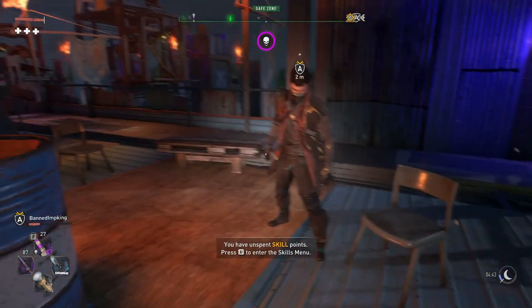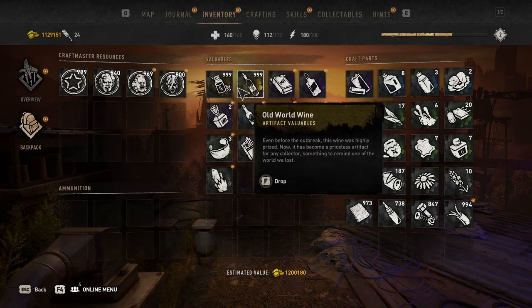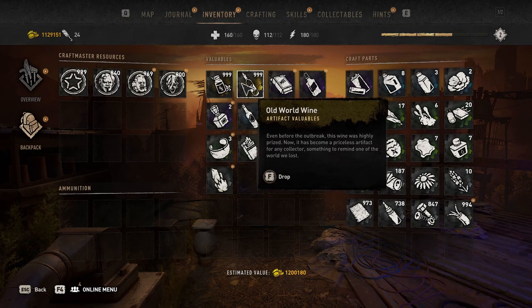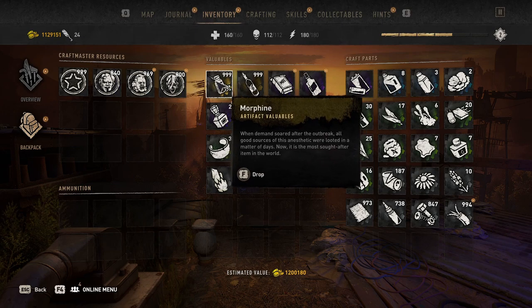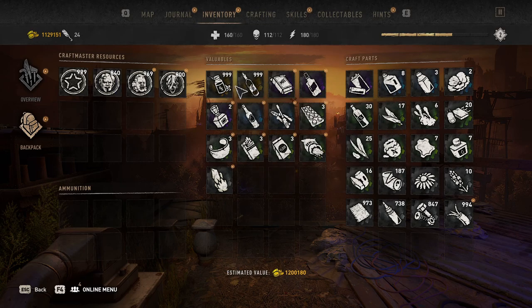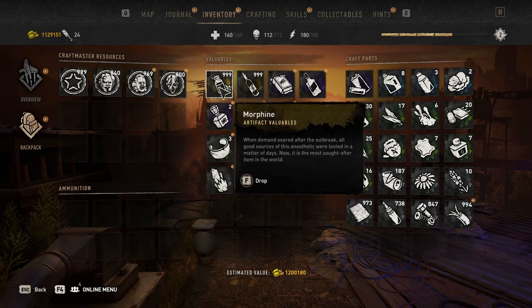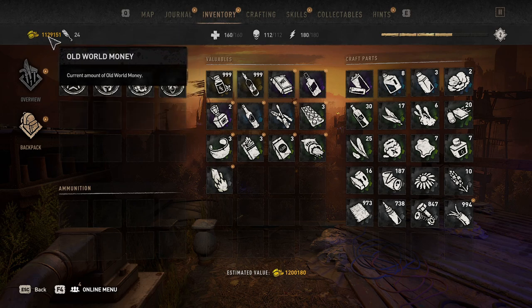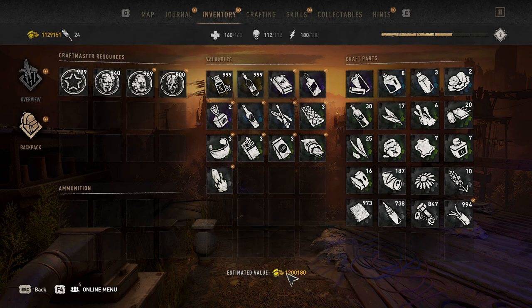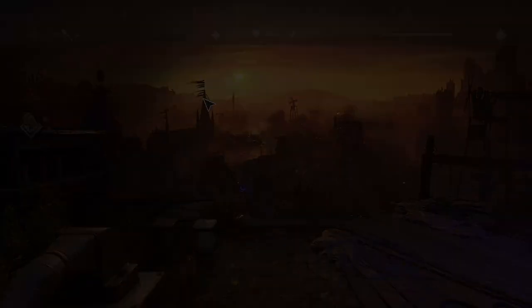I've got my mate here and we're going to be working together on this one. As you can see, if you look at my inventory, I already have 99 Old World Wine and 999 Morphine, which are pretty much two of the most expensive items in the game — both worth about 600 coins. Selling these two in a batch of 2,000, for example, will get you about a million coins. My estimated value is pretty high. You can also do this with military tech, trophies, and whatever you feel like.